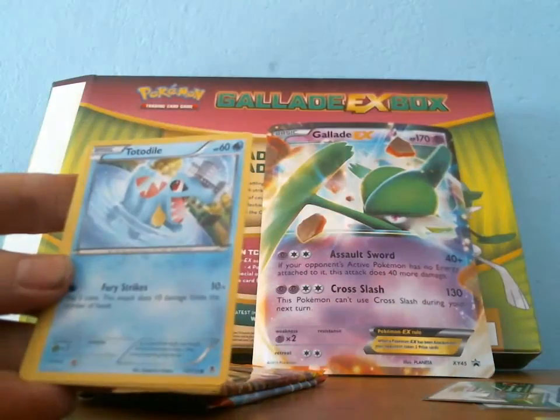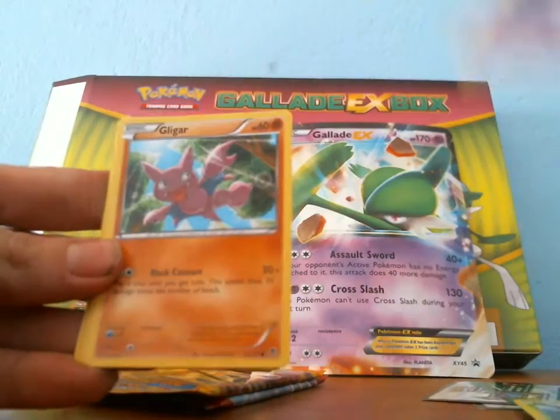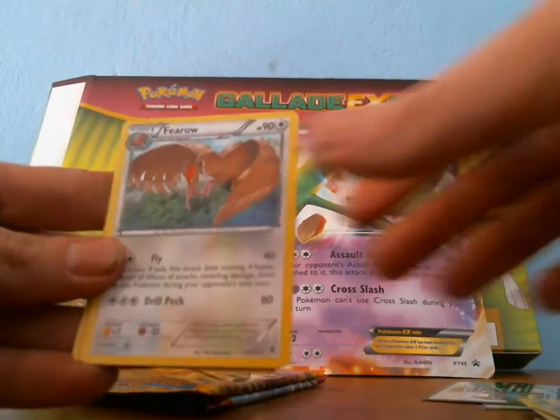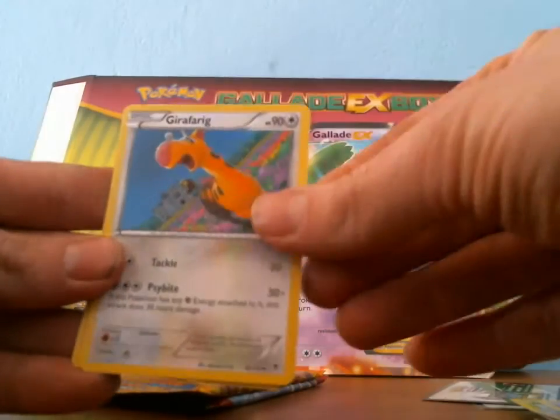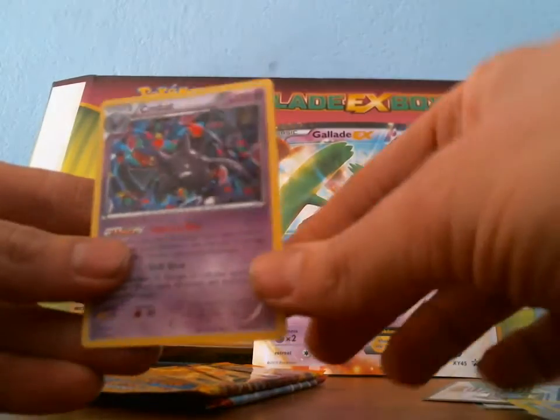I got a Gulpin, a Totodile, Yanma, Litwick, Gligar, Firo, Girafferig, Minetric Spirit Link, Reverse Fletchinder, and a rare Crobat.